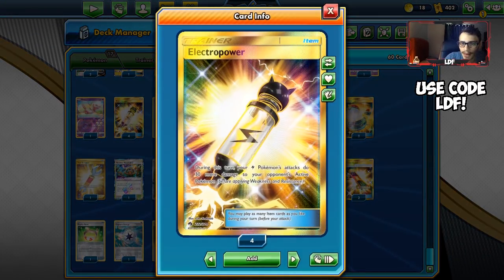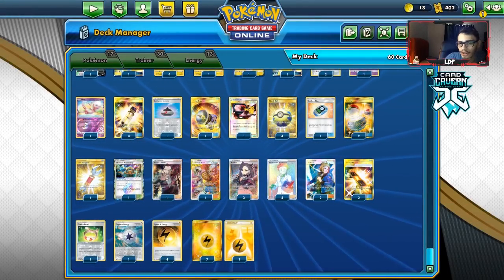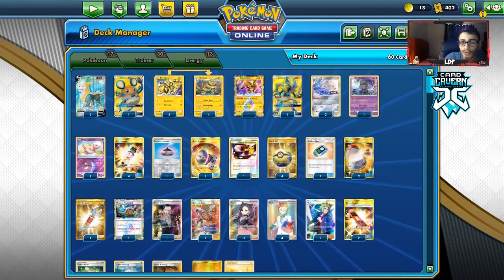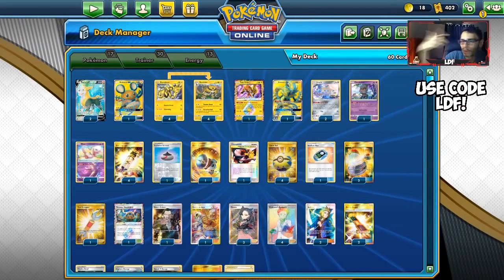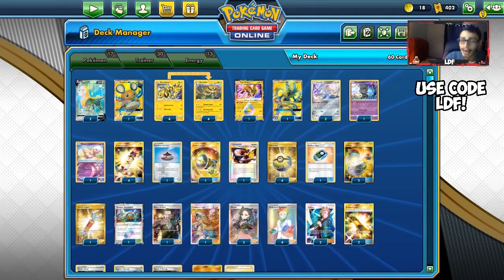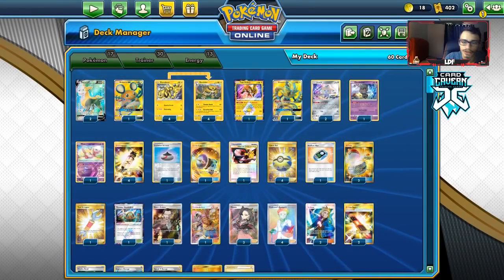Going to items: four Electro Powers for damage, one Evo Incense, one Crobat V, four Quick Balls for search. We need the Evo Incense because we're playing Electrovire. Friend Ball can go in here too since Lightning types are very popular. I have one Great Catcher — the build I played in the videos only had one Great Catcher and two Guzma Hala instead of a Boss's Orders, but I didn't use a gust effect the entire game. I have both Great Catcher and Boss's Orders here now.